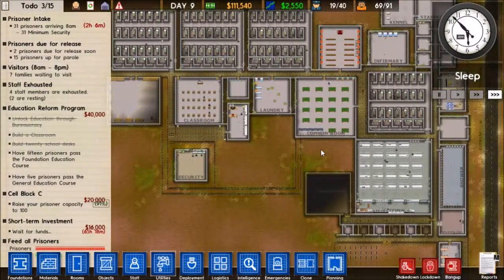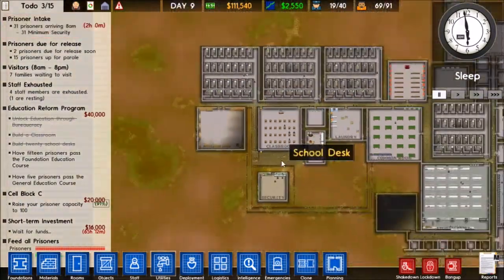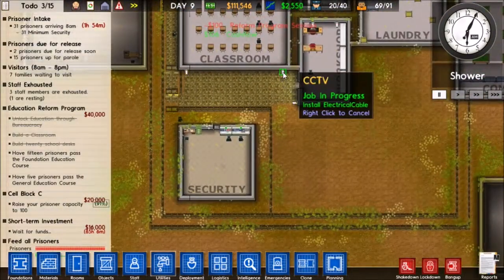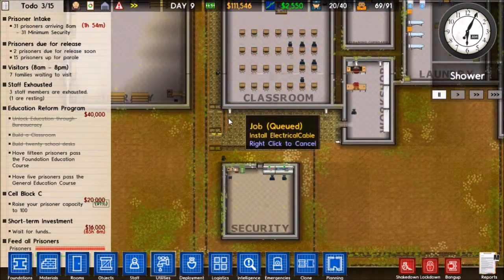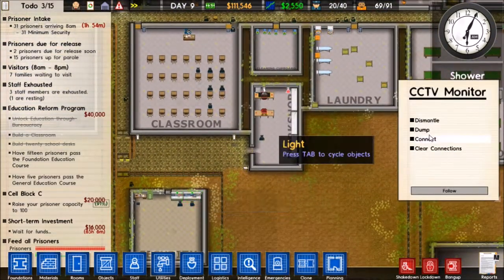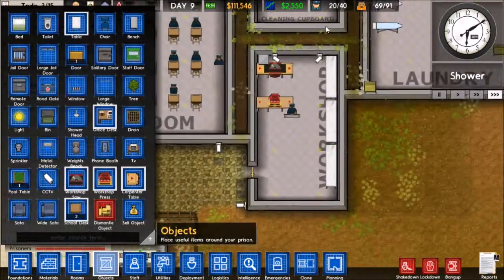It's getting light out here - in a few hours our prisoners are going to be waking up and doing their normal duties. They're going to shower now. I have the CCTV cameras set up - I'm actually installing electrical cables under those so we can get those ones working. It looks like I forgot to connect this one. There we go - I might have to connect that one to power too.